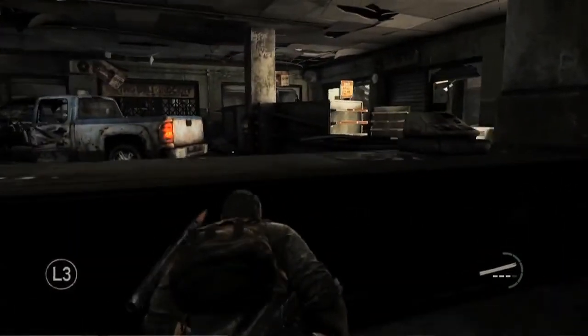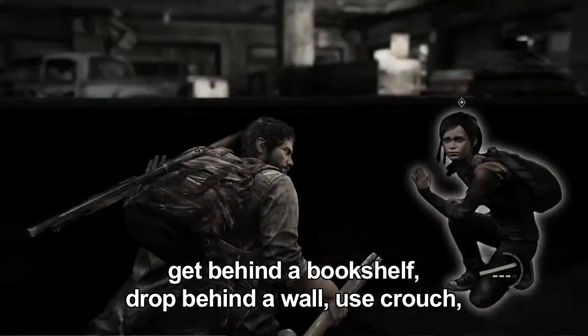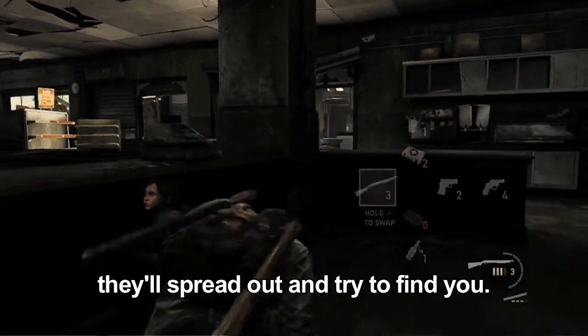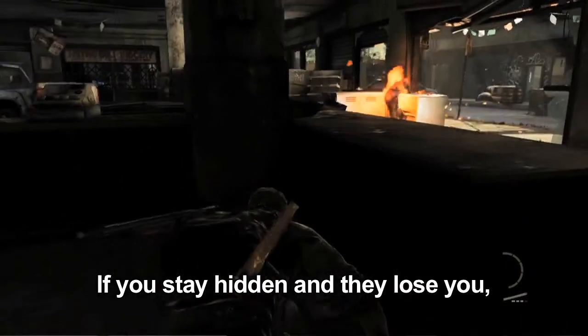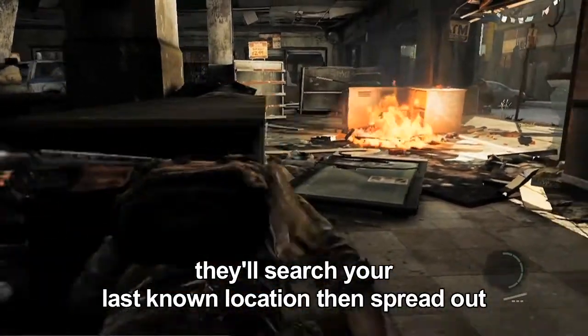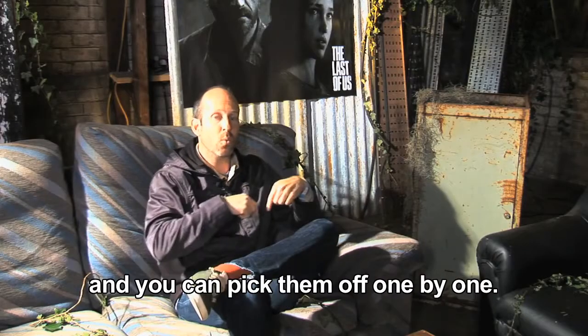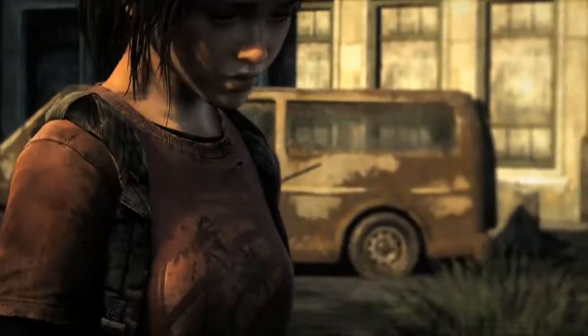The environments are big enough so that you can get behind a bookshelf, drop behind a wall, use crouch. What's going to happen is they're going to spread out and try to find you. If they lose you, stay hidden and move around quietly using crouch. They're going to search that last known location and then spread out. Once they start spreading out, pick them off one by one. Don't feel like you have to stay in combat the whole time.